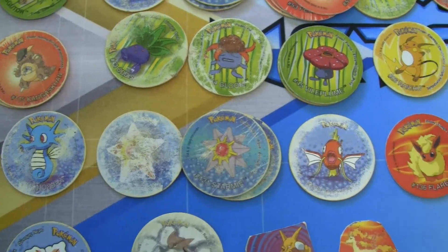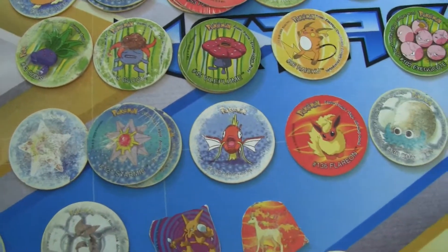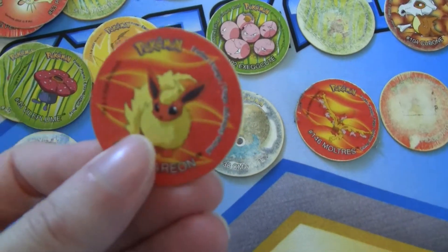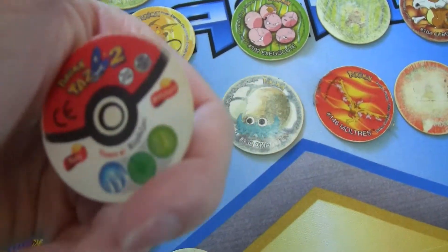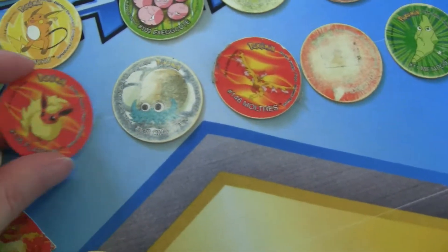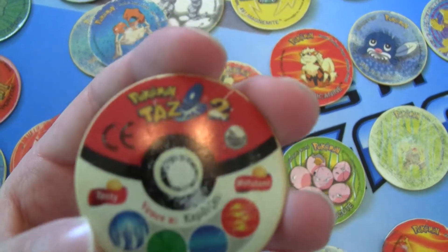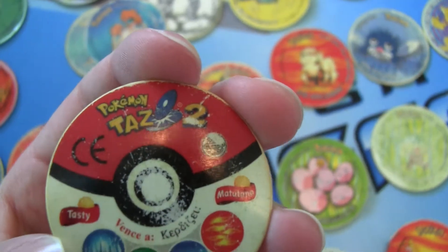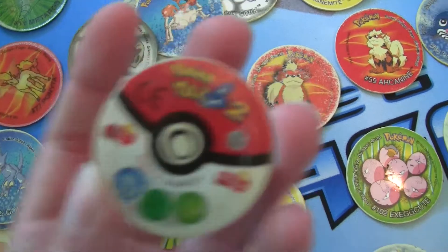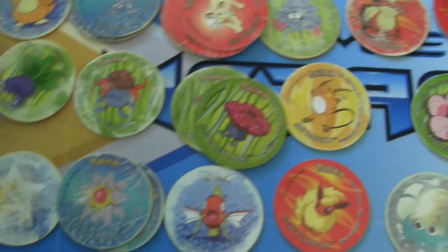Everybody wanted to buy potato chips so they could get them. Got Flareon here, it's actually in good condition. You have the same things — what you're effective against and weak to. It's kind of interesting. These ones, it says Tazos on them — Tazos, Dabes, that's what we used to call them. Charizard also has the two forms. Got the Nidorino line here.